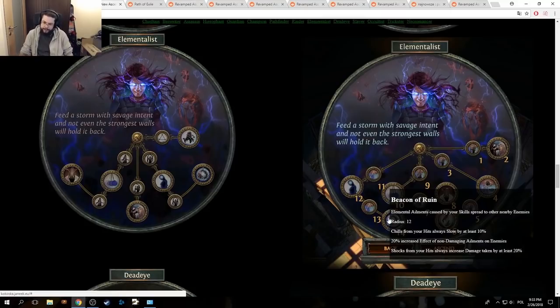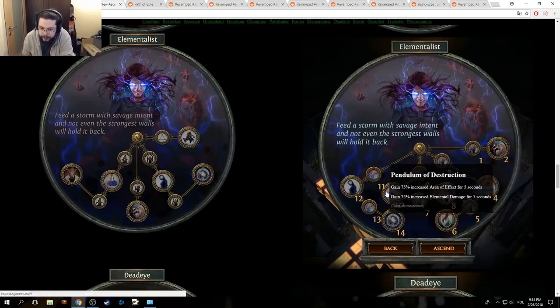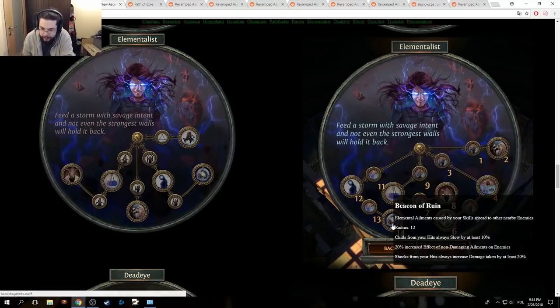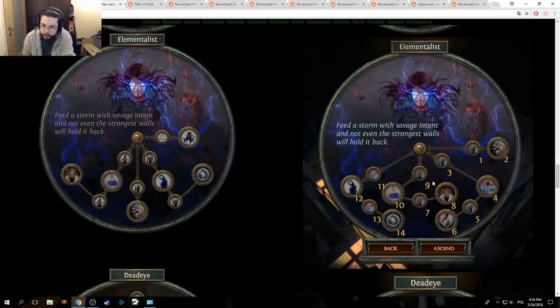Very conflicted. So we are supposed to be non-crit essentially — I mean, this does still work with crit. I like the golem changes, I like Paragon of Calamity, I like the middle changes, but Beacon of Ruin and Mastermind of Discord I'm a little bit conflicted about. They're powerful nodes, but will they really be able to outgrow the strength of just the crit meta? I gotta see Inquisitor to make a full judgment on this.